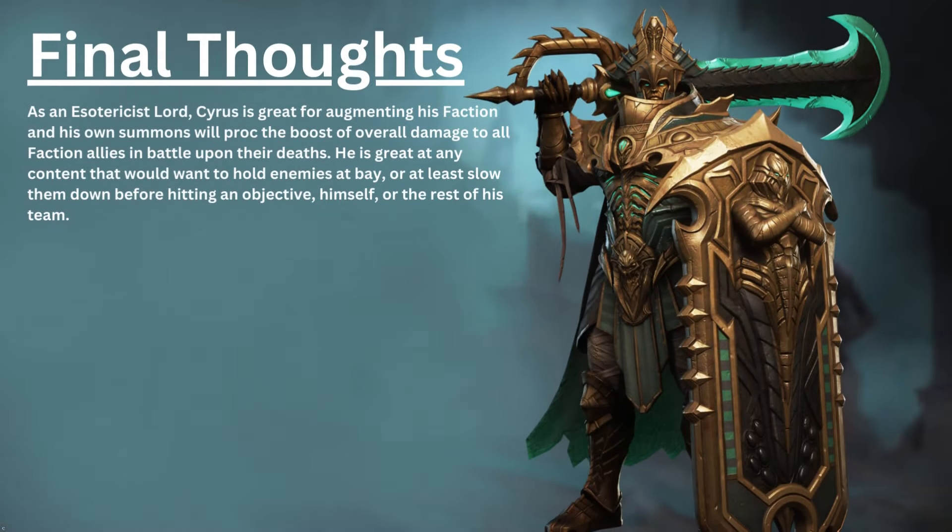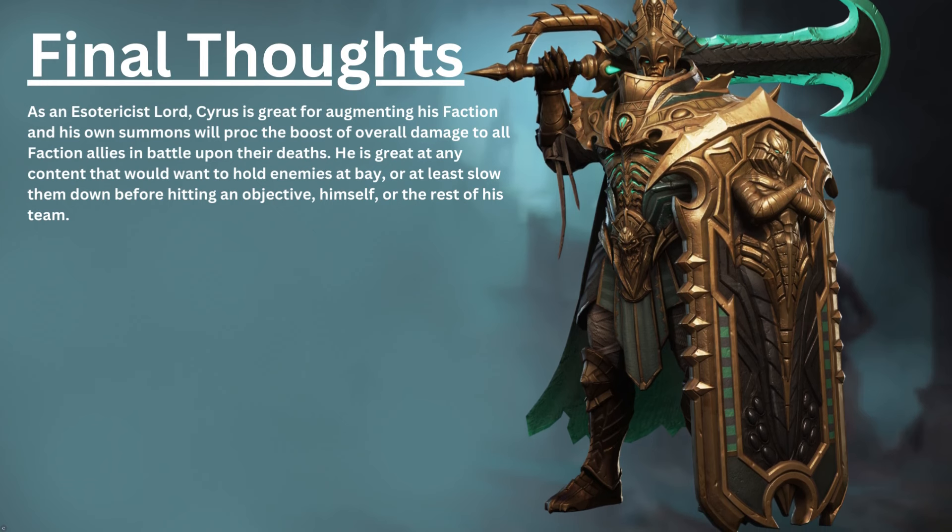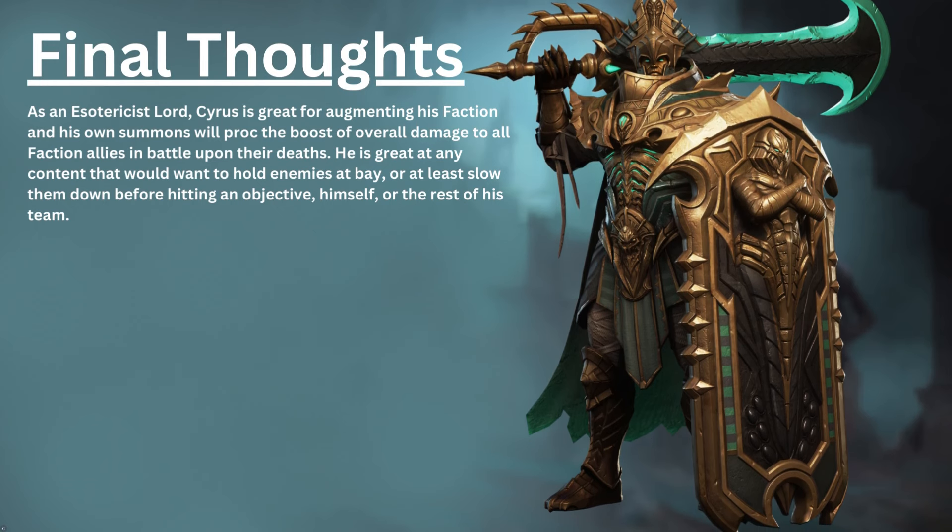As an Esotericist lord, Cyrus is great for augmenting his faction, and his own summons will proc the boost of overall damage to all faction allies in battle upon their deaths. He is great at any content that would want to hold enemies at bay, or at least slow them down from hitting an objective, himself, or the rest of his team.